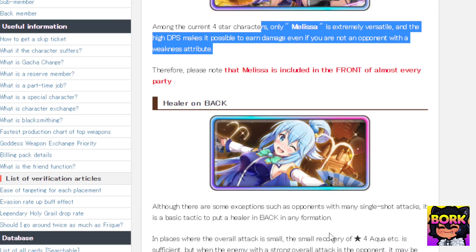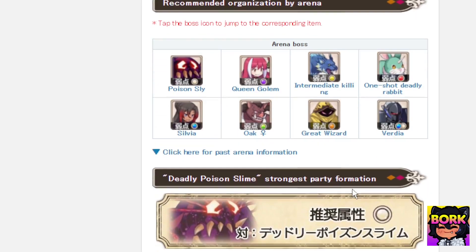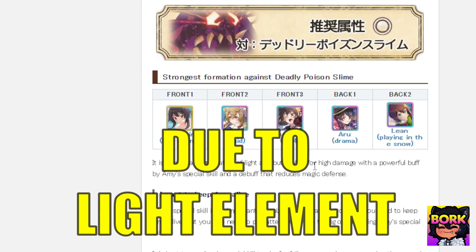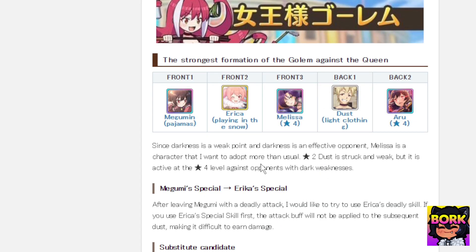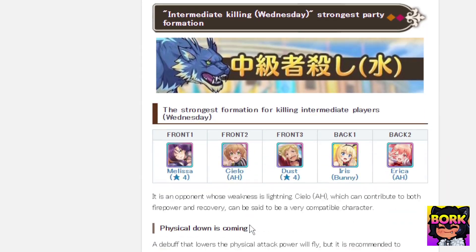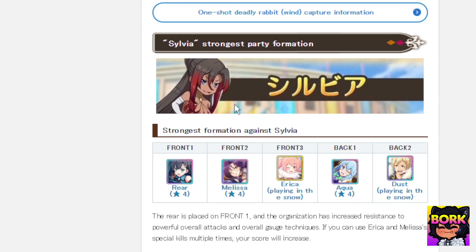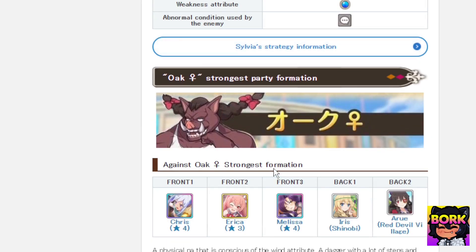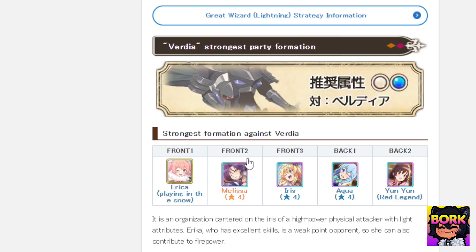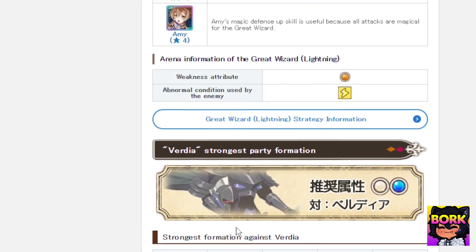In the arena section Melissa is extremely versatile and a high DPS. You could also use Aqua as a healer if you want. There are eight different bosses in arena, and scoring there provides more resources. Melissa is used for the wolf boss, the rabbit boss, and several others — she's pretty much used on every single boss. Another contender you'll see is Megumin.